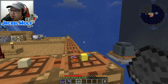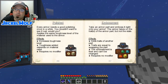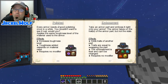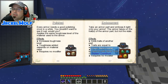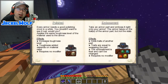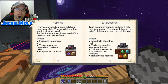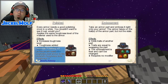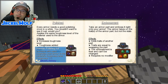Let's finish off the last two modifiers. First up is Polished — every armor needs a good polishing once in a while. It applies the same toughness level of the material used to the armor. Whatever material we make the polishing kit out of, it takes that toughness and applies it to the piece of armor, though it does not swap over the traits.